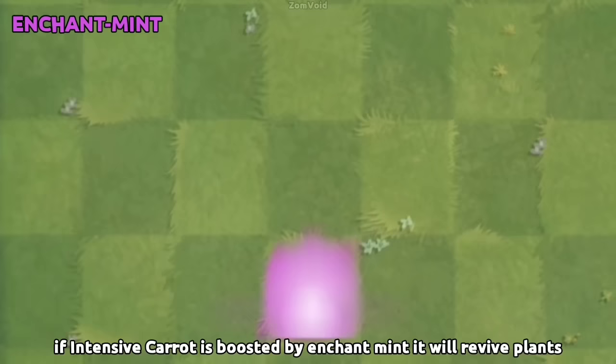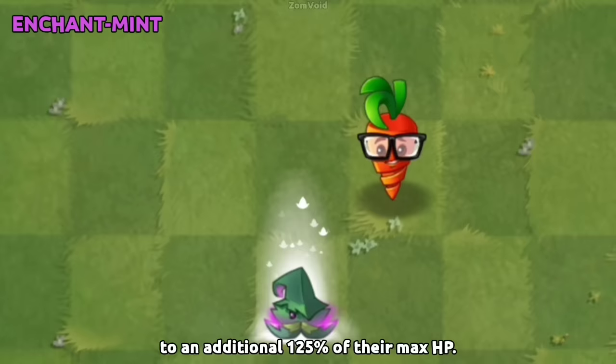If Intensive Carrot is boosted by Enchant-mint, it will revive plants to an additional 125% of their max HP.